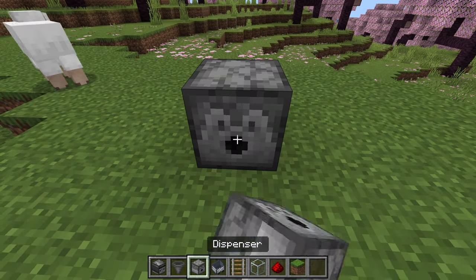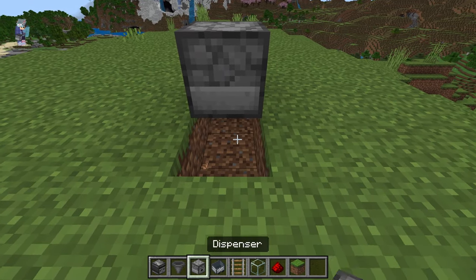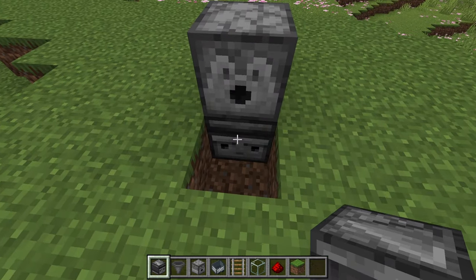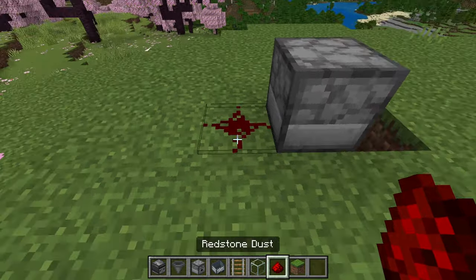First things first, we'll put your dispenser down over here. After that, you'll break this block, this block over here, and this block over here. And we can place an observer like this over here so that the head of the observer is facing this way. We can cover this up over here and place a piece of redstone over here.